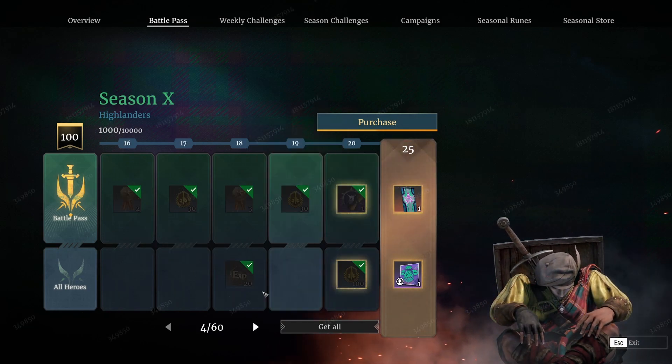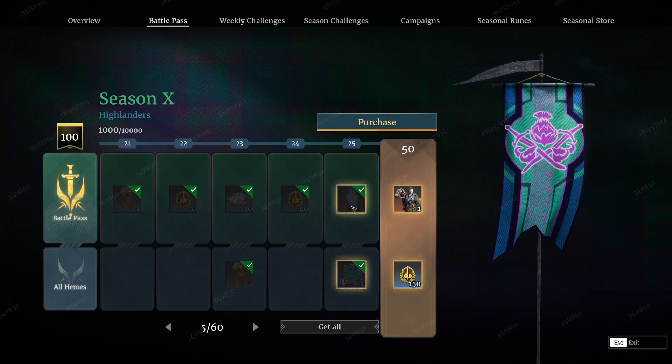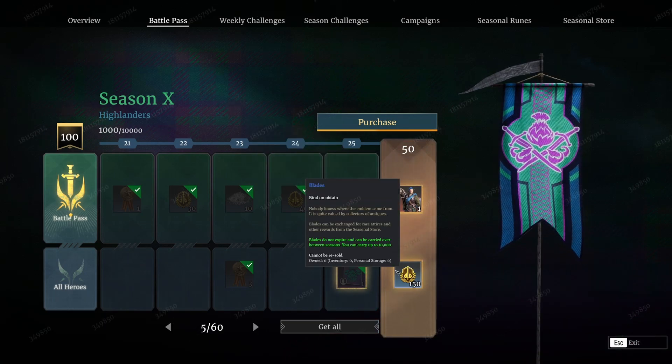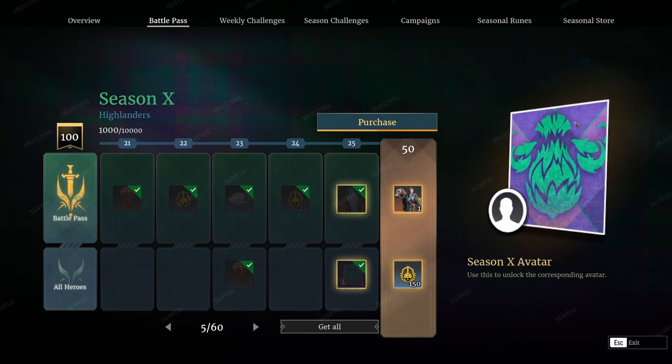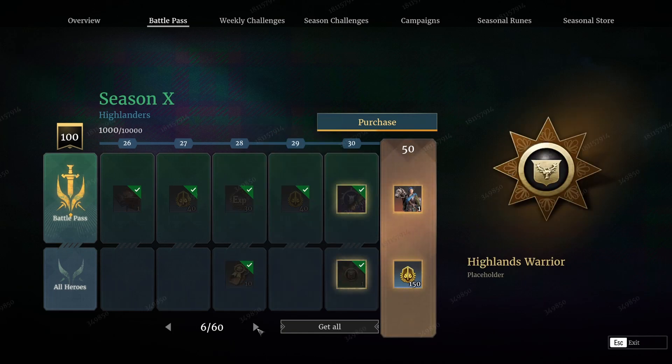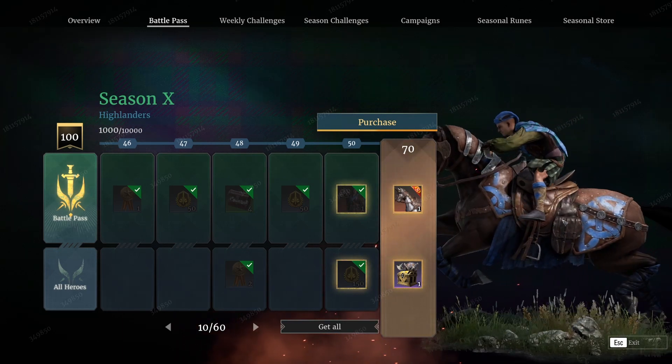At 20 you're going to get treaties and more blades, and then the next big one is at 25 where you get a really lovely looking banner. I wish banners were a bit more prevalent, but you do get your avatar at the same time at 25. Coming up next, 30 is pretty standard — you get your Highland Warriors title. 35 brings more lovely blades.